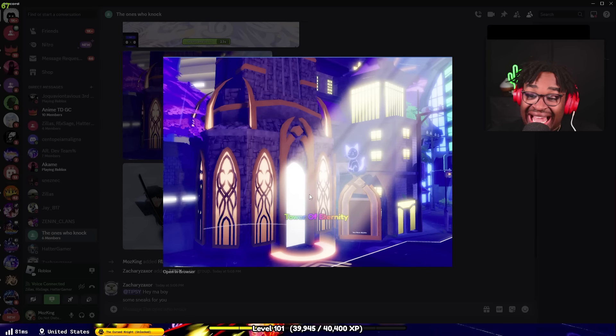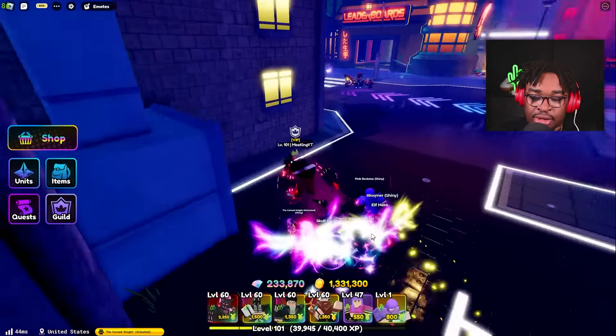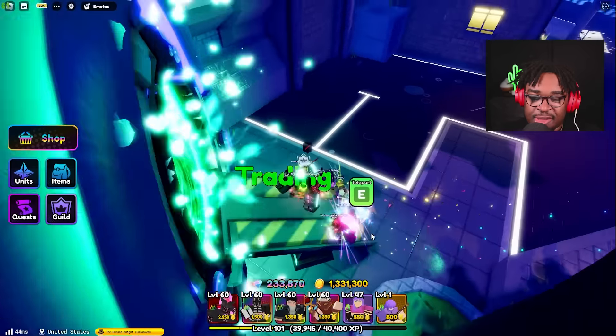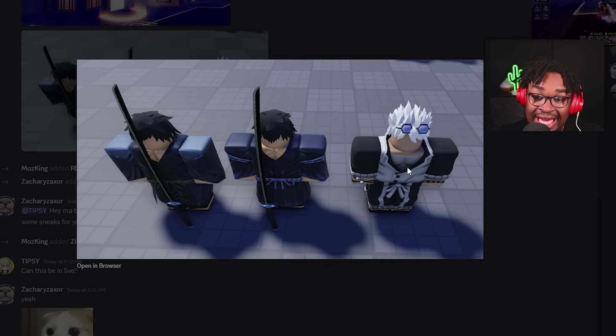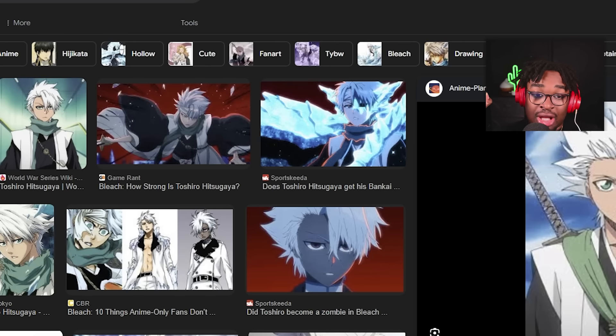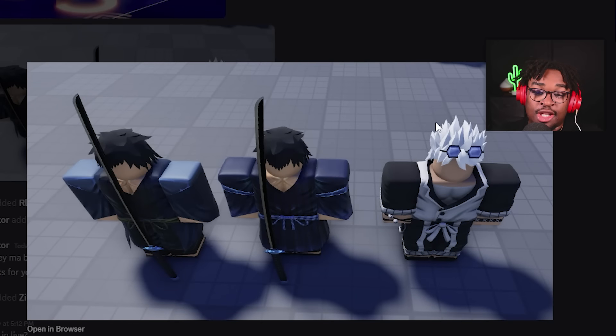We've already seen Tower of Eternity but it looks hella cool. I don't know where they're gonna squeeze this into the lobby. Now this next sneak makes me think it's Bleach — these look like Bleach katanas and this character looks like Toshiro from Bleach, Soul Society. Tell me the resemblance isn't there. Maybe I'm completely wrong and it's from some new gen manhwa or manga I don't know about, but hey it really does look like Toshiro.